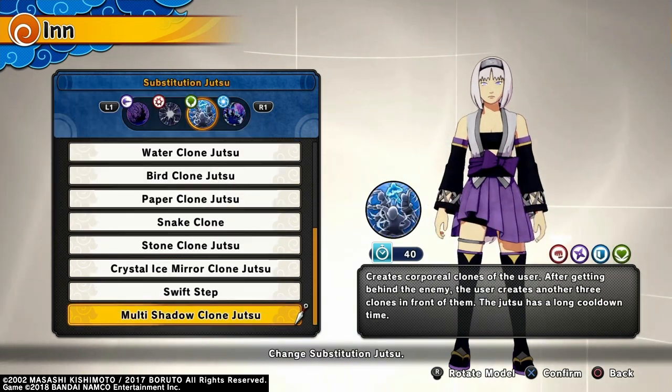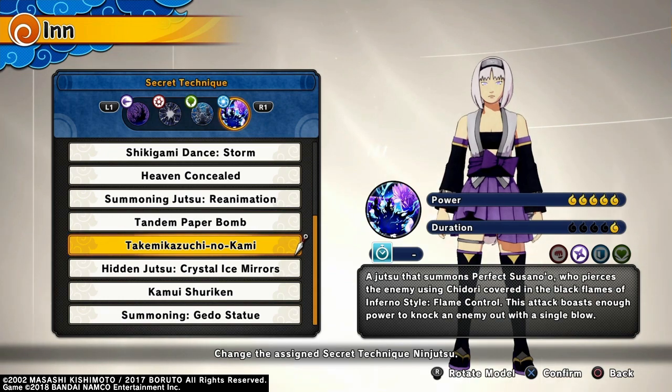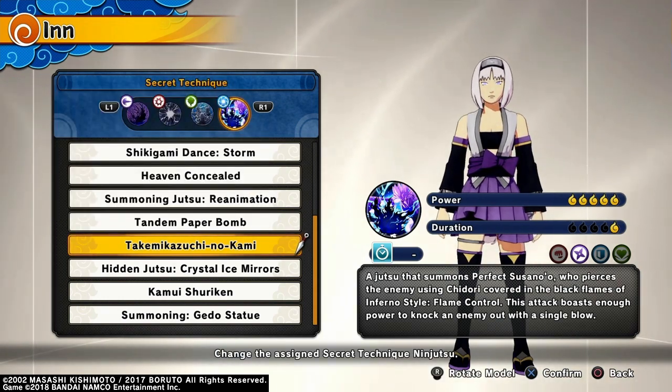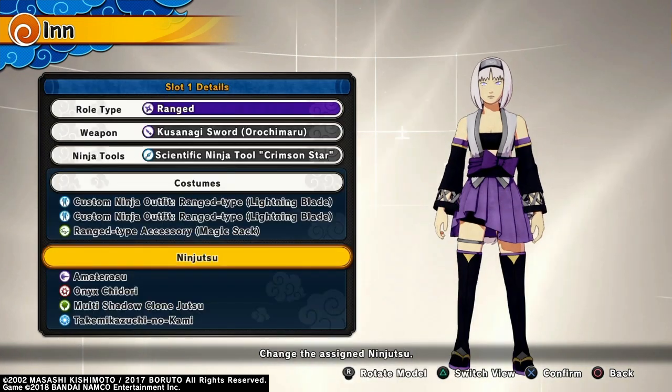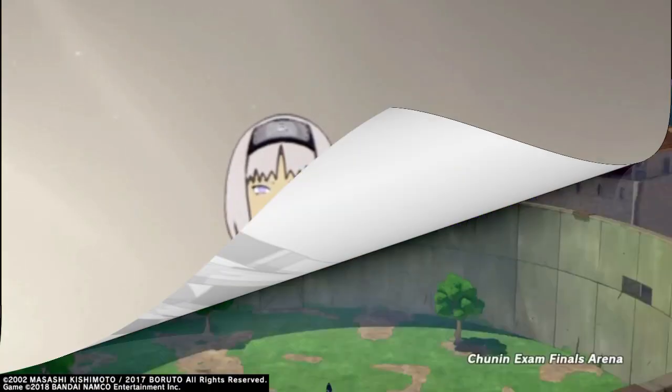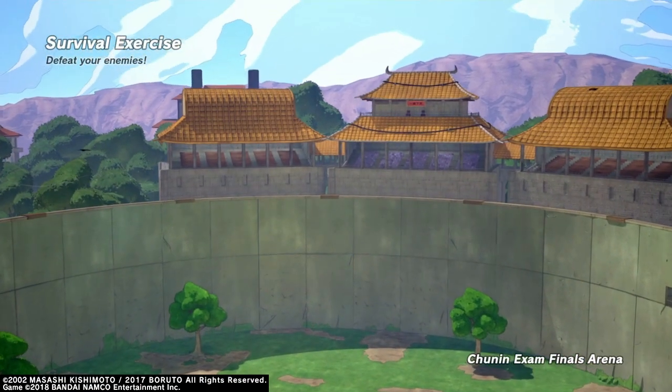Jutsu number one is Amaterasu, jutsu number two is Onyx Dori, and the substitution is the Multi-Channel Clone Jutsu. Secret technique is Kagutsuchi no Kami — basically Sasuke's Susano'o. Now that y'all know the build setup, we're gonna get into the demonstration — let's get it.